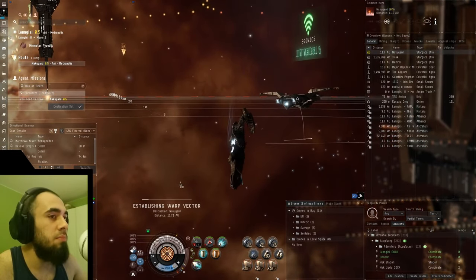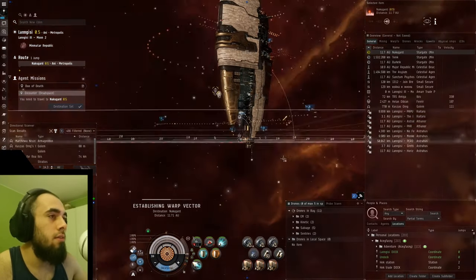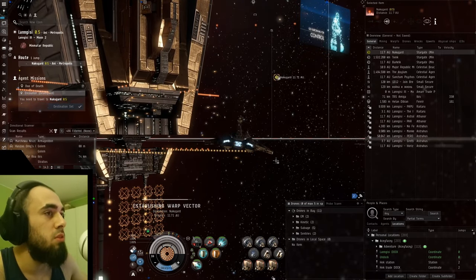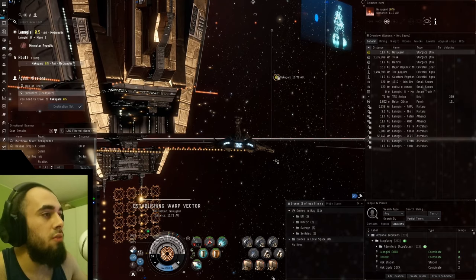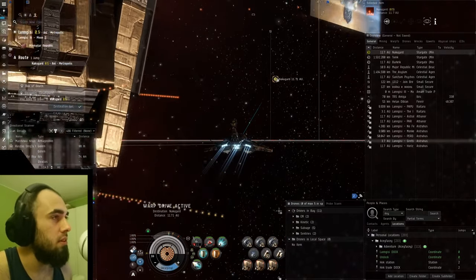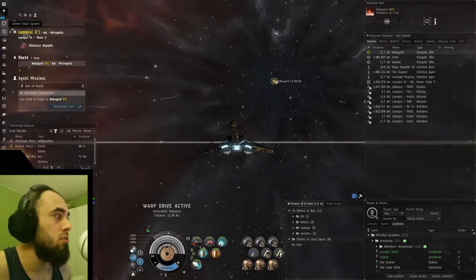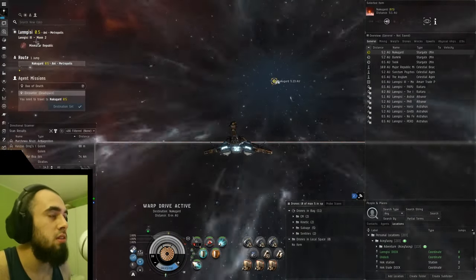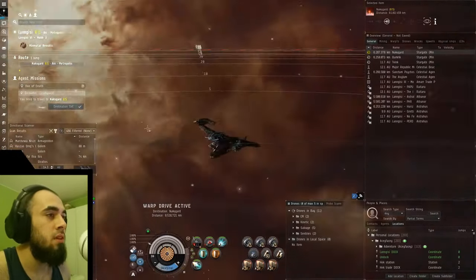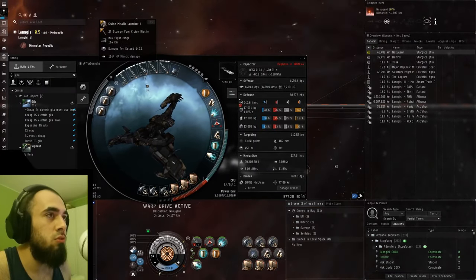I'm not really in need of much ISK right now, so I don't mind the reduced income from L4 missions compared to T5. Obviously T5 abysses are miles past L4 missions, but I really like L4 missions for their relaxing nature — being able to just pause whenever you feel like it is really nice. I'm running in Langisi; it's good to run those 0.5 systems because the lower the security status, the more LP and ISK you get.